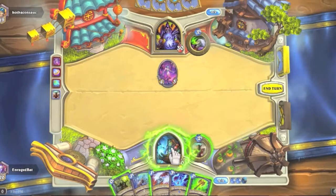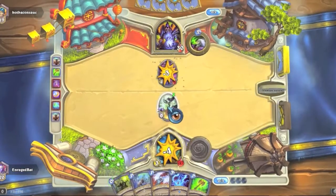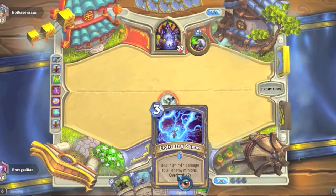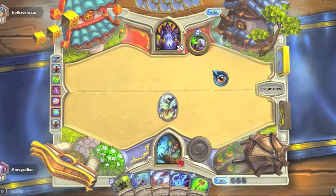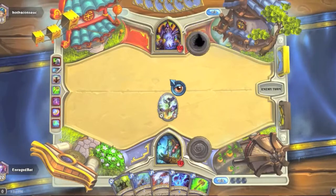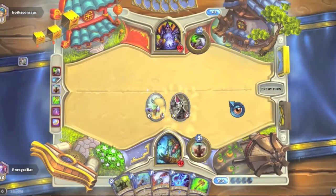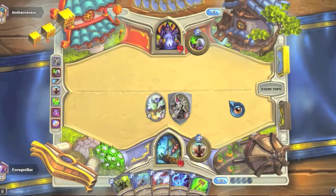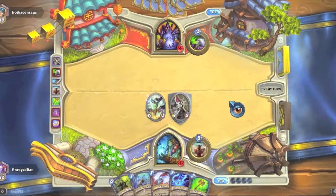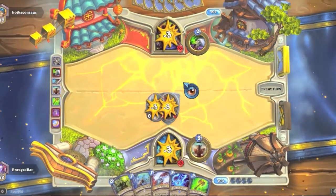That succubus is going to be an easy rockbiter weapon kill. We'll totem up. Nice — we got the wrath of air totem that pumps up our spells: frost shock is two damage and freeze, forked lightning is three damage to two enemies, and lightning storm is three to four damage to everything. Let's hope he floods the board here. He's going to life tap. Senjin shieldmaster is going on the board. This is going to be an odd game because neither of us has really done much quite yet.